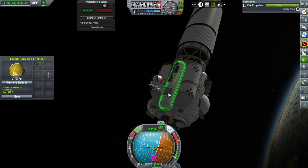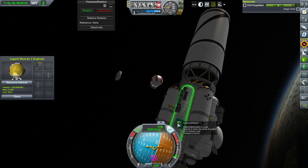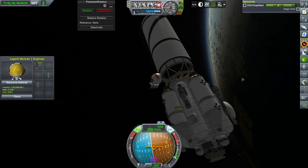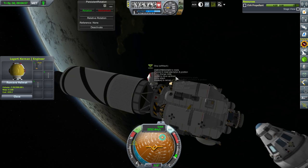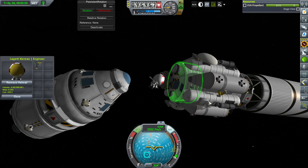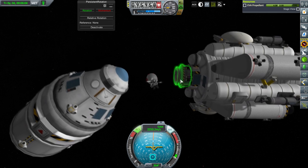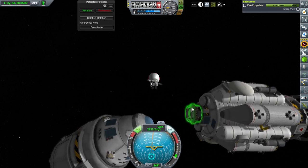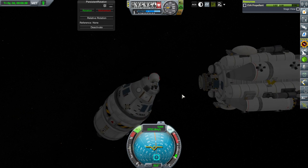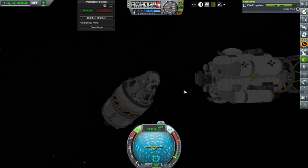I wanted to attach to the — shoot, grab it, grab it — I'm not going to attach them to the pod. Phew, got it before it floated away. These can go pretty much anywhere. I think we've got all the things we came to do done, so let's get our Kerbal back into the pod. I'm a bit worried about the Kerbal flying off, though I don't think that's a thing in 1.2.2 — but best to be careful.